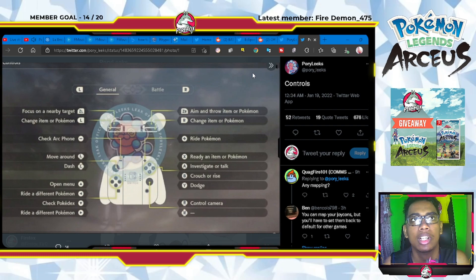To move around you use the left thumbstick. Dash is pressing down on the left thumbstick while moving. Clicking the analog stick up opens the menu; left or right cycles to ride a different pokemon; down checks the pocket. Quick options: X is to ready an item or pokemon, A is to investigate, talk, or interact with anything in the world, and B is to crouch — press B again to stand back up as a toggle.